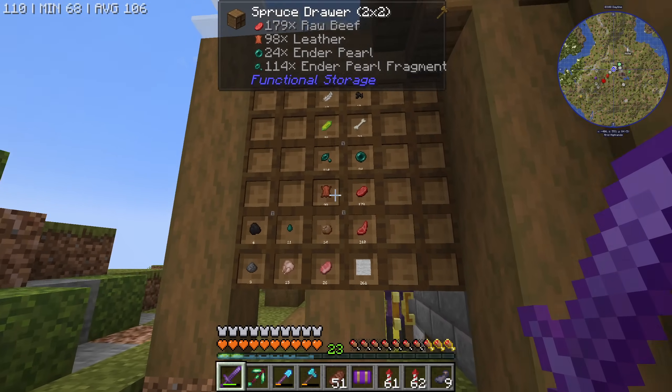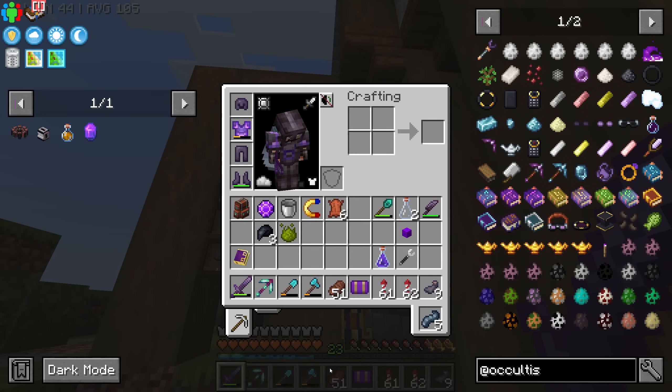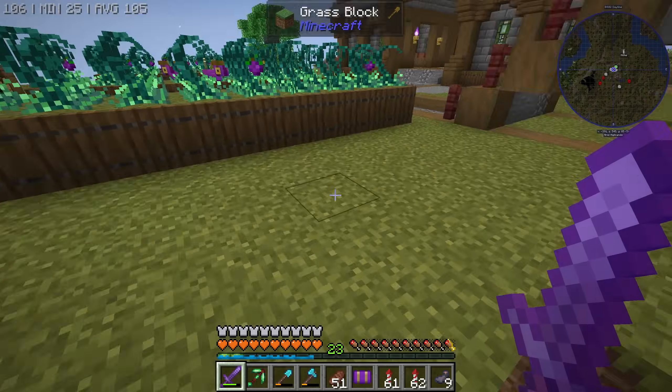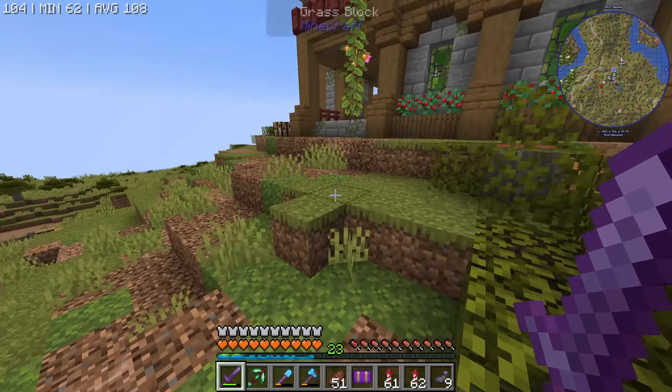For the moment we don't really have that many mobs and these are the drops that we're getting — it's not that bad. I do get ender pearls, and getting ender chests is going to be much easier. Maybe instead of having two cows we should have two blazes. But that is not very important for today because there are two things that I want to do before wrapping up today's episode.